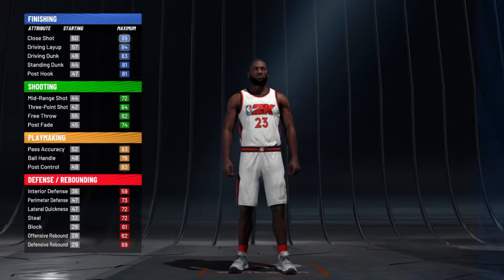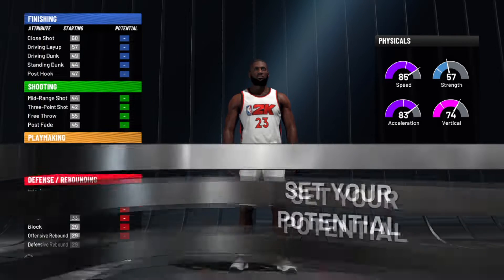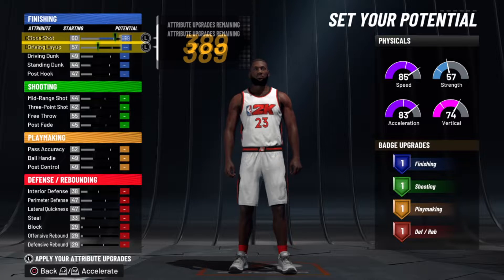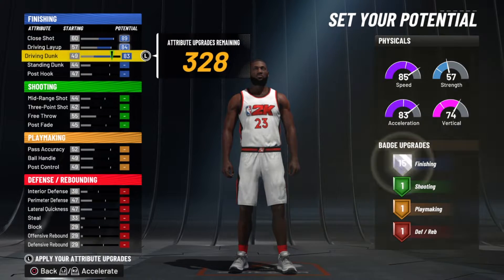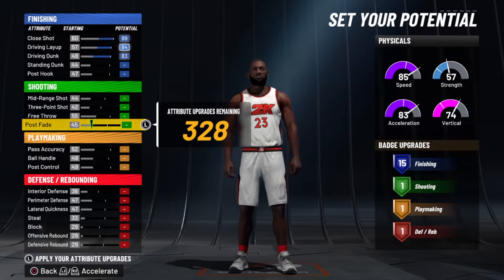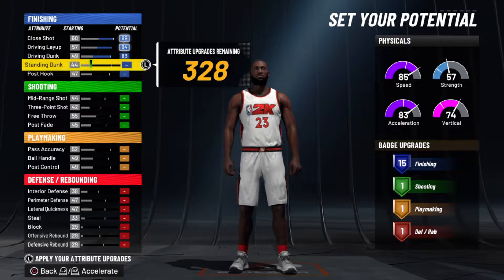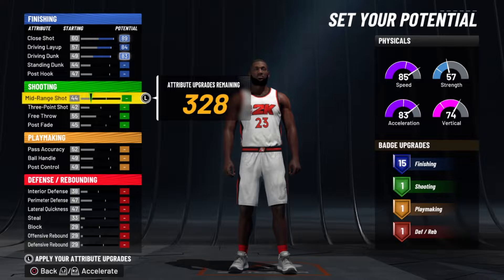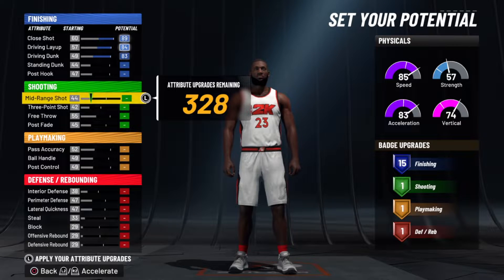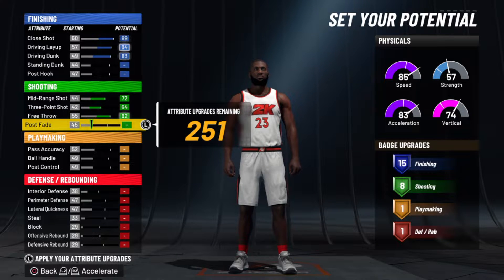I didn't put as much defense as my current build — I went more for an offense-oriented one. Max speed, maxed out those three attributes. You could opt for no post fade and take some standing dunk to get 17 finishing, but I'm going to go with 15 — it helps if you have extra badges for finishing. If you get post fade, you go from 8 shooting badges to 12.